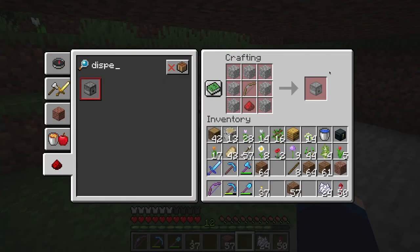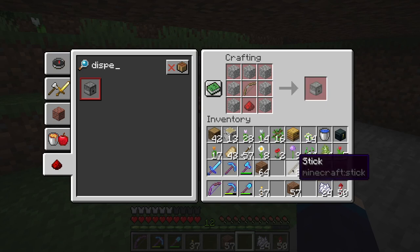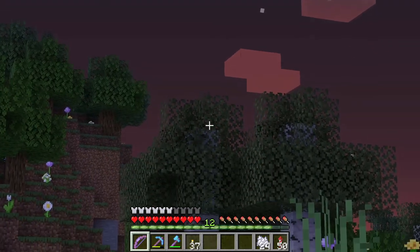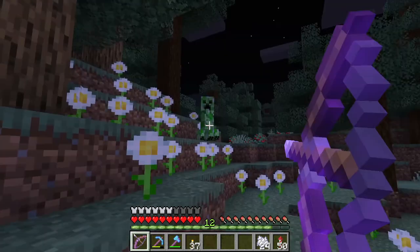The one thing I forgot to bring is dispensers, which require bows. Got sticks — where can I get some string around here? The sun is going down. Spiders — need some spiders. Don't need creepers.